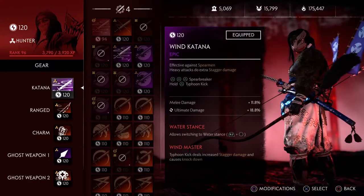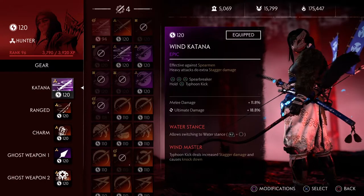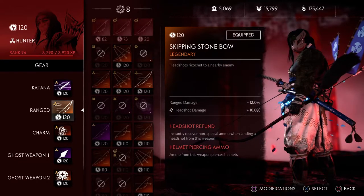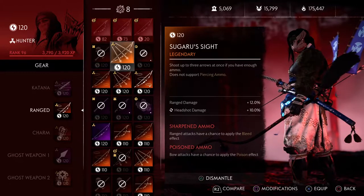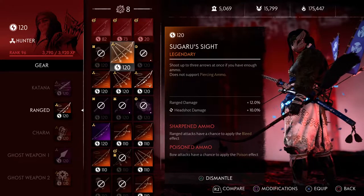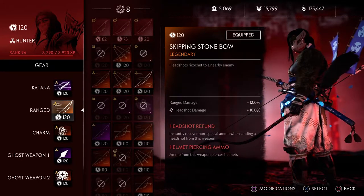I'm going with a bit of melee damage and ultimate damage so I can do more damage. Water Stance is there because Wind Katana can get annoying sometimes. Then I've got Skipping Stone — that's your bread and butter. You could also go with Sugaru's Sight; it's up to you, and depending on which you use you might change your skills.